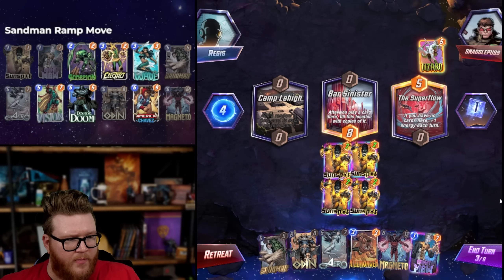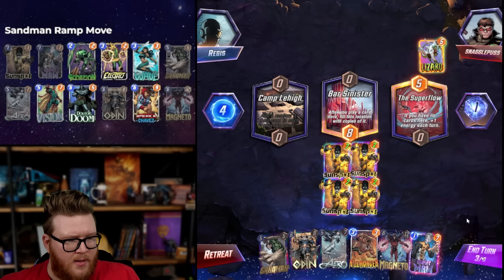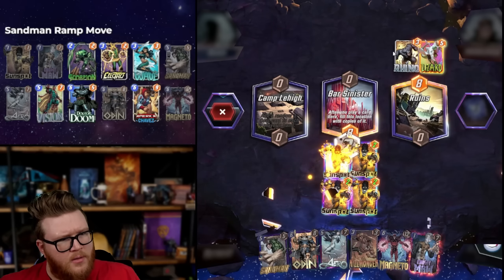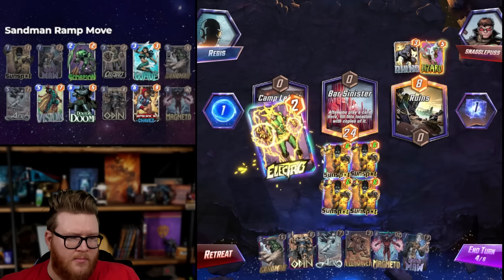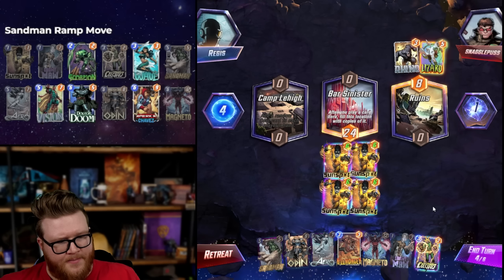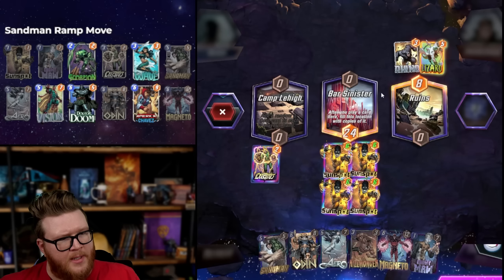Do we want to Ebony Maw there? Nah, we're good. Rhino — you don't see much out of Cerebro 3, but that's a Lizard so that's not Cerebro 3. We're going to play in anyway. That does mean I lose a little bit of Sunspot scaling, but I get to draw a card, and we care about drawing a card.